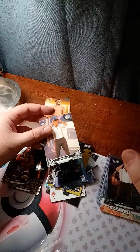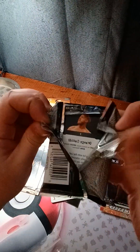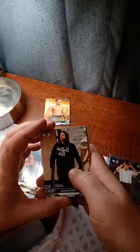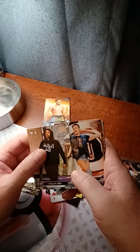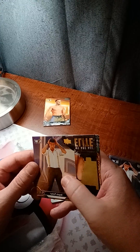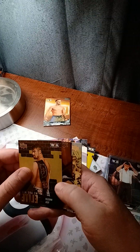Tag teams — Private Party: Mark Quen and Isaiah Kassidy. Angelo Parker showed up twice in the same pack — that's weird, that's creepy. Hope everyone gets what they want for the holidays. Eddie Kingston, Sammy Guevara. Angelo Parker again — he's haunting me, that's the third time I pulled him. Gold parallel. Wheeler Yuta — oh, a Stare Down card, that feels like it's cut differently.